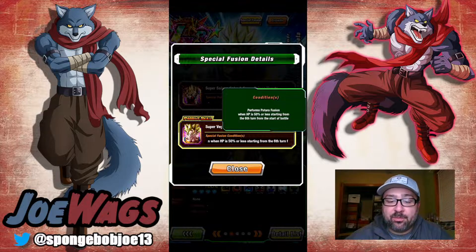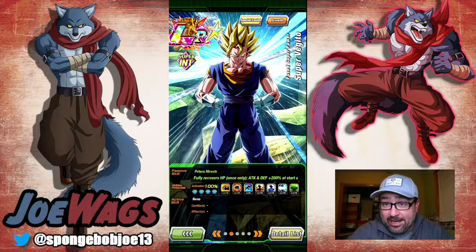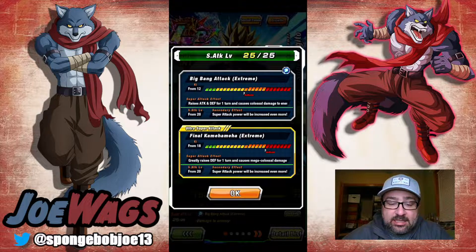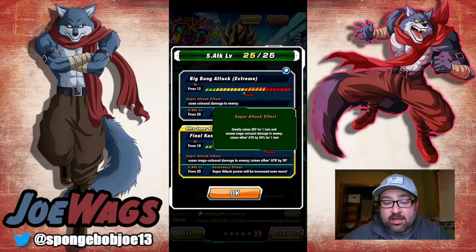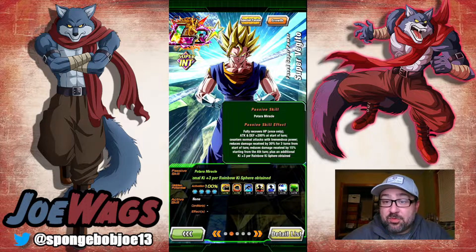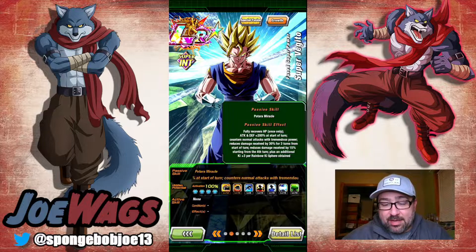The fusion condition is 50% or less HP after six turns. Most people would argue this guy is better than Gogeta. His fused form super attack raises attack and defense for one turn and does colossal; the 18-key greatly raises defense and does mega colossal, and raises all allies' attack by 30% for one turn. He also gets a full HP recovery, making him very good in red zone, plus attack and defense +200 at the start of turn, counters normals with tremendous power, and reduces damage received by 30% for three turns.